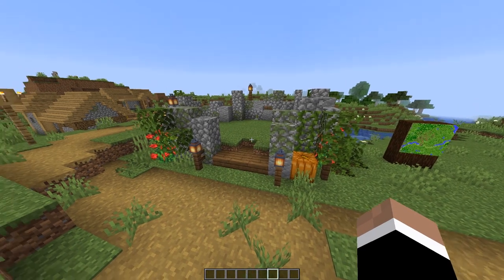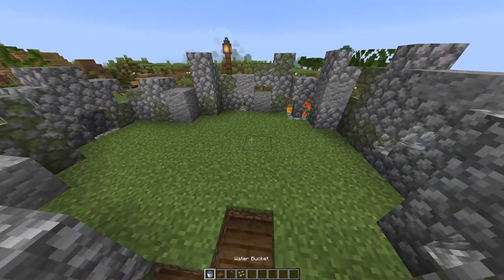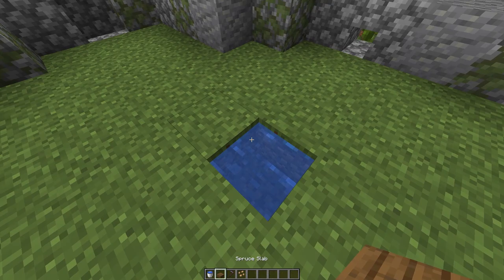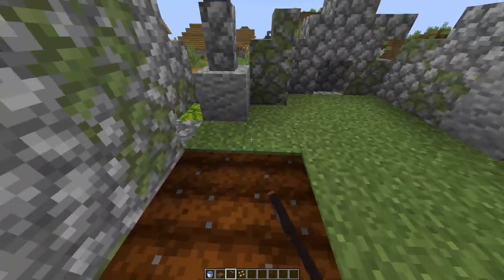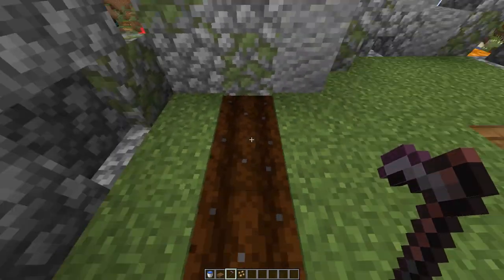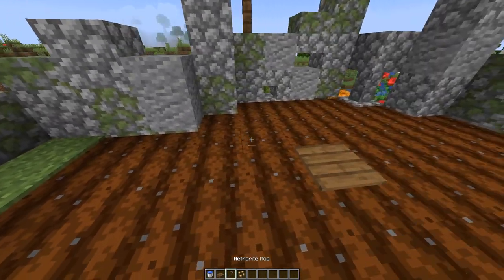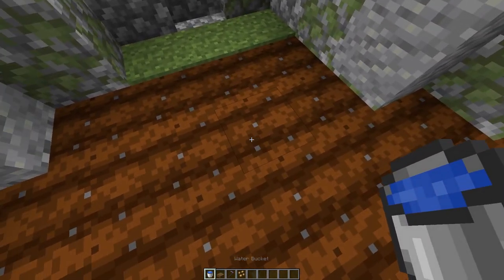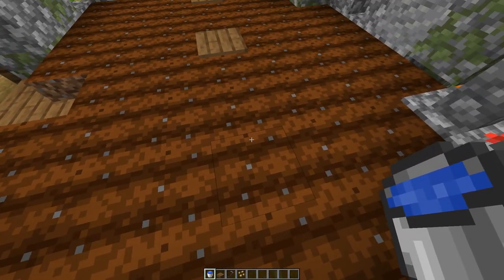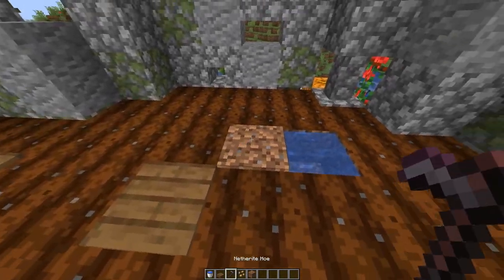I'm pretty happy with how things are looking so far, except we need to add the crops, obviously. Let's grab some water, slabs, a hoe, and our seeds. This farm isn't super large, so we'll probably just need two sources of water. Start right here in the middle, put a slab and waterlog it, then till all the soil. I can see this block area is not irrigated, so that's going to be a problem — this block goes all the way to here but stops. So let's put two waterlogged blocks. Now we've got our irrigated farmland and all we have left to do is place down our seeds.